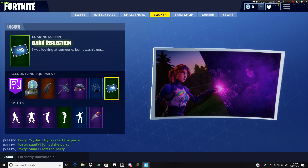This loading screen is called Dark Reflection. It says, 'I was looking at someone, but it wasn't me.' It shows the Bright Bomber touching the cube, and it has the cube effects when you touch it. Then it shows an evil Bright Bomber — she has a fire-breathing dragon on her shirt now instead of the unicorn llama, her eyes are red, and there are weird red lines. It's kind of scary.